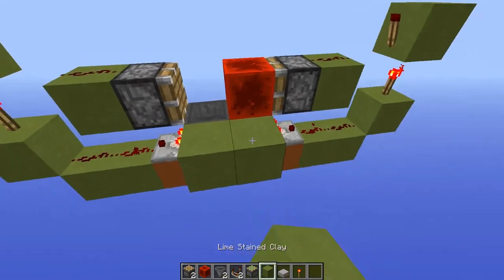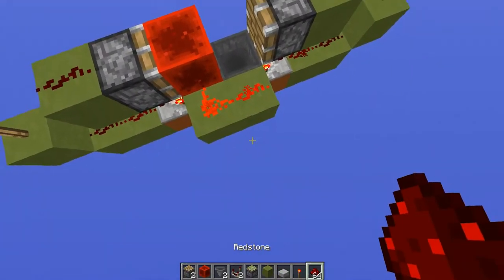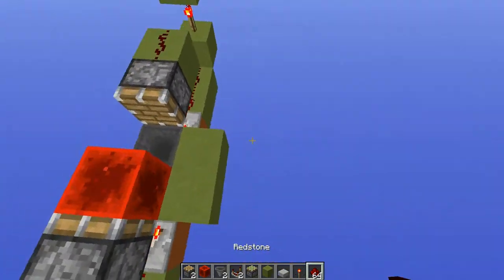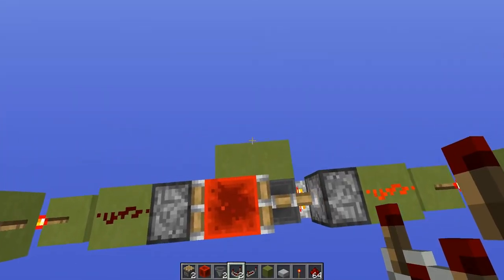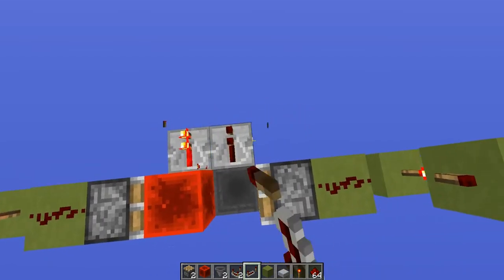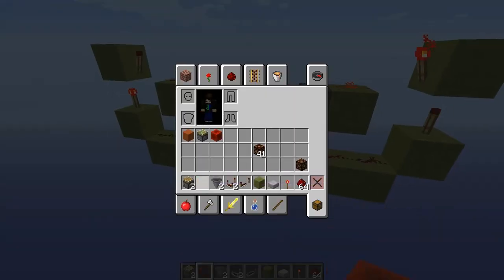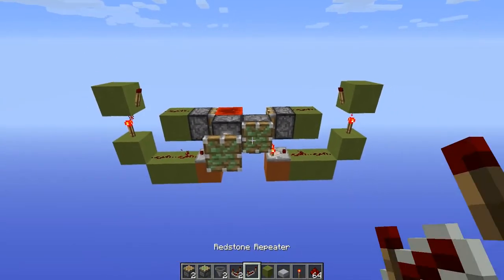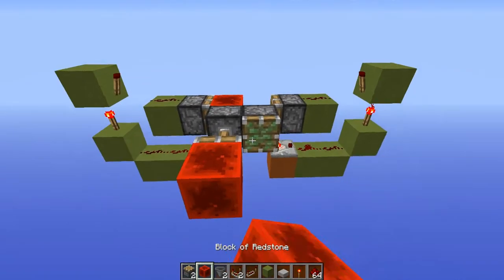The only design flaw is the fact that you cannot place redstone dust over here. But a way to split the signal and also solve this problem is either by using comparators or repeaters. Another way to solve the problem, although it's a bit more expensive, you can place sticky pistons with blocks of redstone at the end.